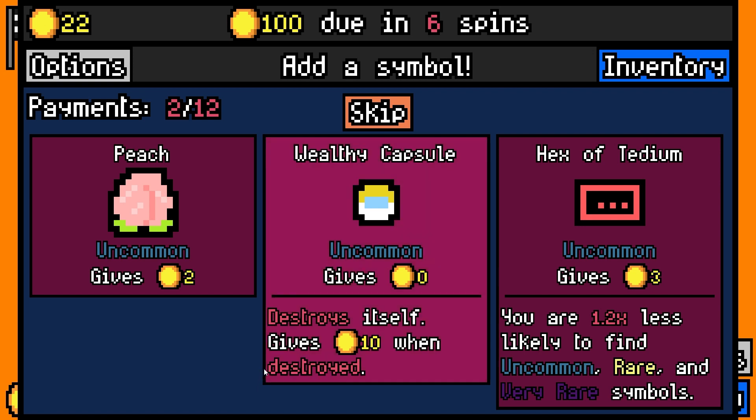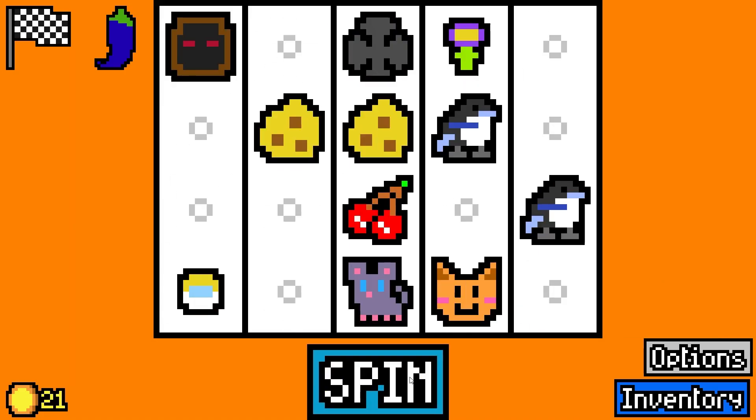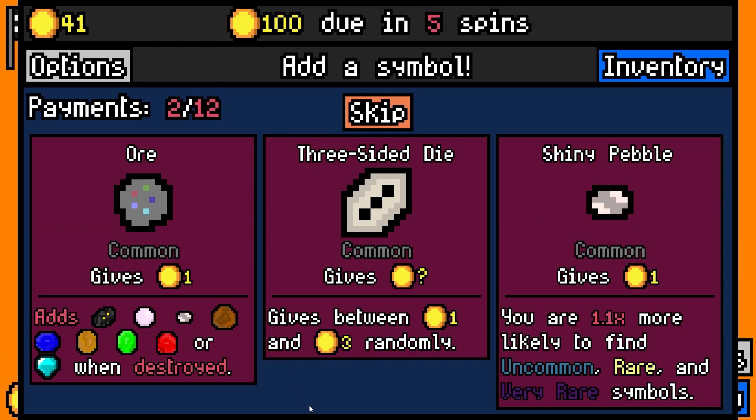Destroys itself, gives money. Pandas give more — three if at least three of the same symbol are adjacent. Rusty gear would be nice, but let's go blue pepper for now. We're gonna need it.